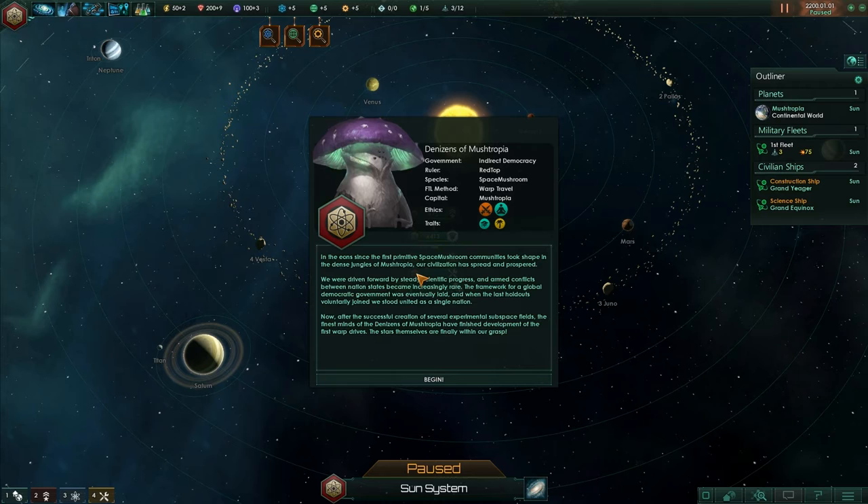In the aeon since the first primitive space mushroom communities took shape in the dense jungles of Mushtropia, our civilization has spread and prospered. We were driven forward by steady scientific progress and armed conflicts between nation-states became increasingly rare. The framework for a global democratic government was eventually laid, and when the last holdouts voluntarily joined, we stood united as a single nation of mushrooms. Now, after the successful creation of several experimental subspace fields, the finest minds of the Denizens of Mushtropia have finished development of the first warp drives. The stars themselves are finally within our grasp. Begin.